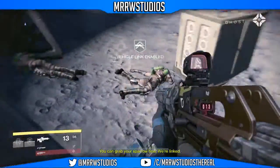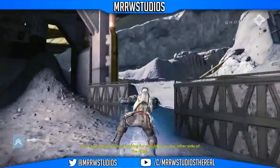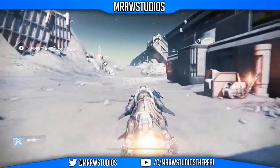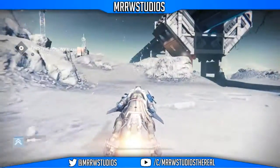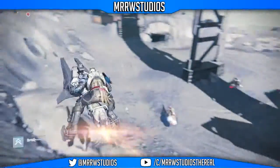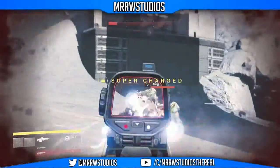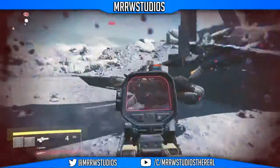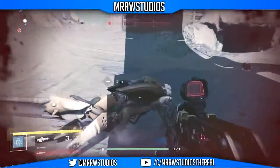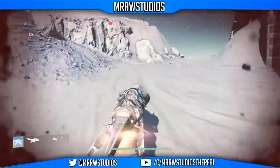You can grab your Sparrow — we're linked. The colony base he was looking for should be on the other side of the ridge. We're off to see the wizard, the wonderful wizard! Oh god, that actually does a lot of damage. Shoot, go go go go go go!